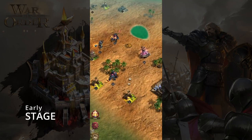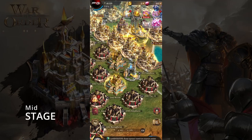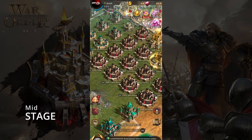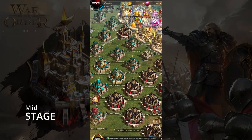Another thing to keep in mind is that we will be using gems to construct flags. In the middle stage, you aim to gain more farm castles. There are realms where people have more than 15 farm castles. However, this consumes a lot of time, which is one of the game's main disadvantages.